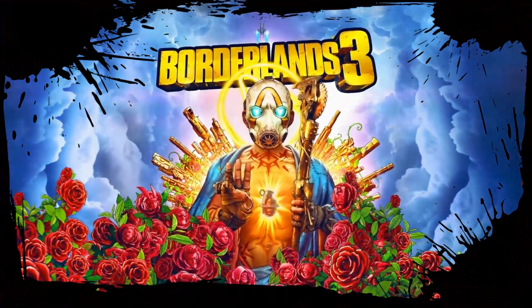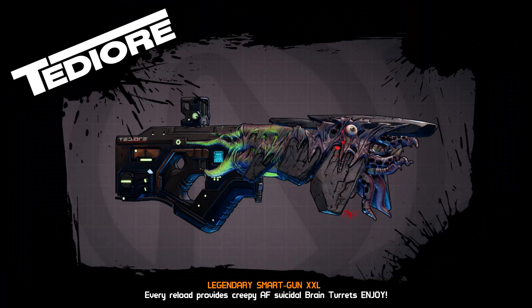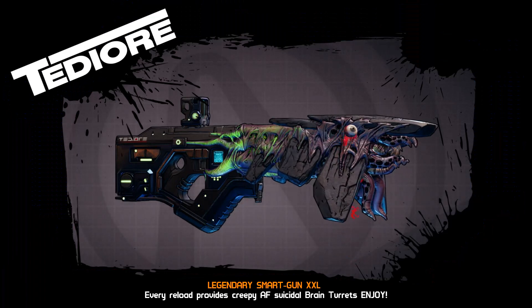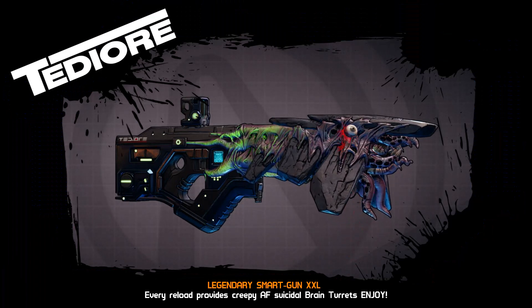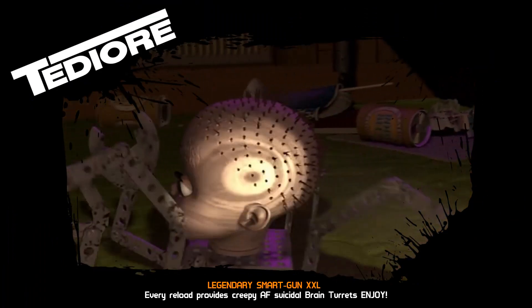I'm back with another Borderlands 3 video, and this time we're looking at the Smart Gun XXL. You know which one I'm talking about — that gun that spawns a creepy little brain turret when it's reloaded. It kind of looks like that doll from Toy Story, but even creepier, if that's possible.